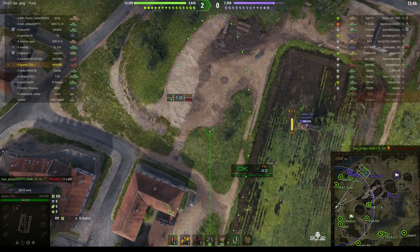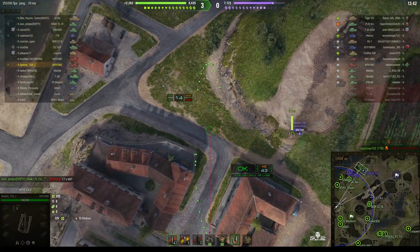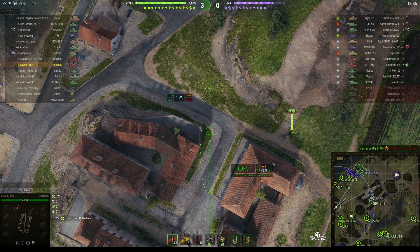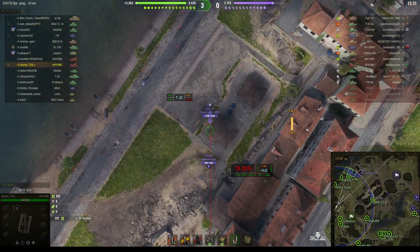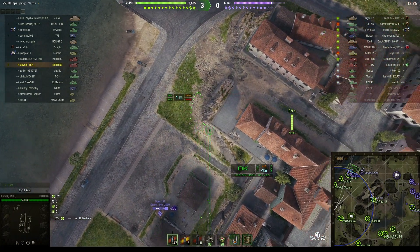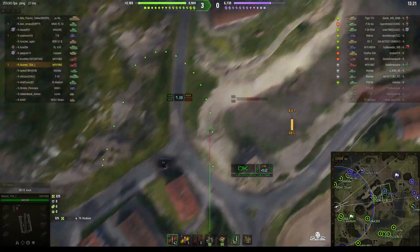Okay, switching targets. Found a Chaffee 594 moving rather quickly, who's stopped behind a house — oh well, he's hiding. Very difficult to get a shot at that angle. We do have other targets though: Tiger 131 and a Hellcat. The Hellcat's hugging the buildings for cover.